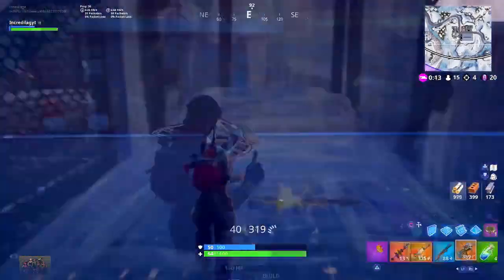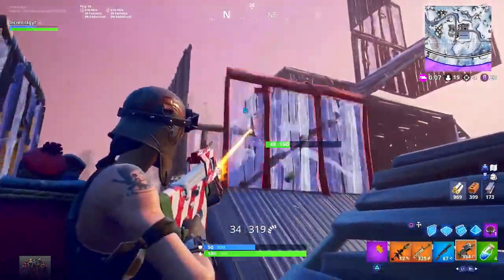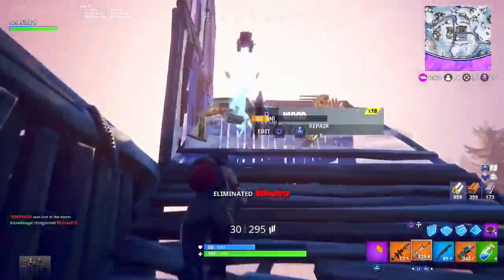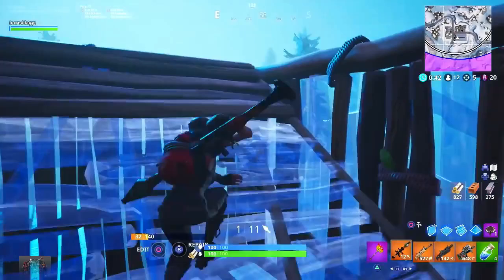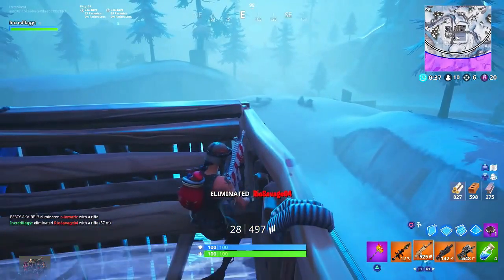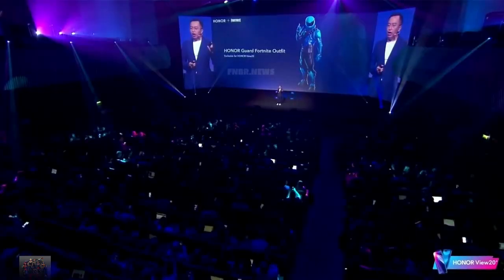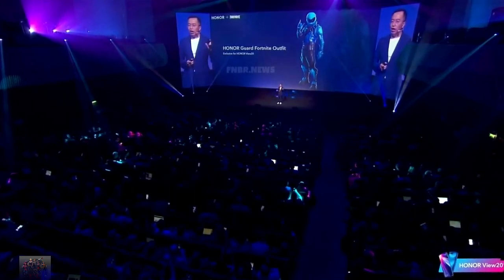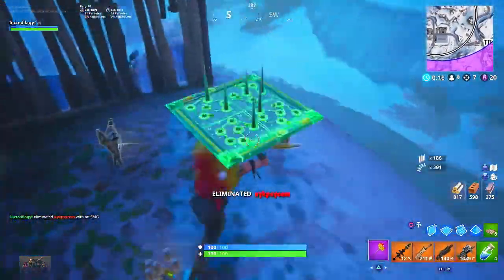I'm sure everybody watching this video is curious about the brand new Honor Guard bundle and how to get your hands on the brand new set. If you guys would leave a comment down below and let me know what you think about today's update — I thought it was pretty crazy. The grappler, the portal fortress, the quad launcher got vaulted. It kind of blows my mind that the grappler is gone, but we'll have to change our play style.